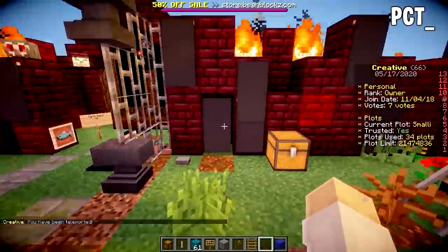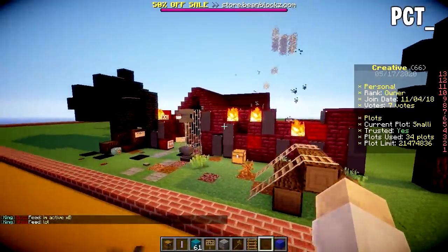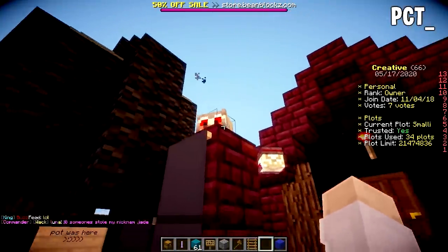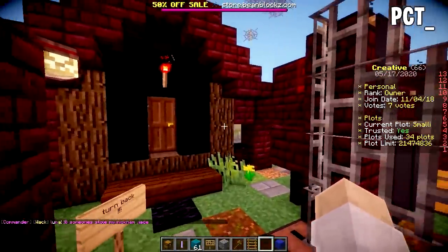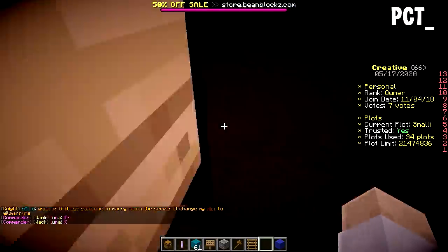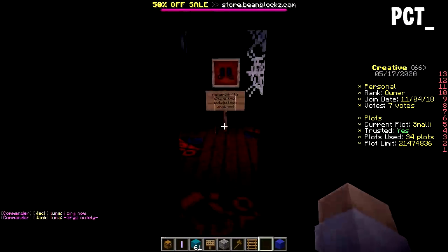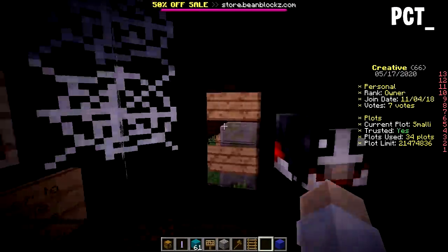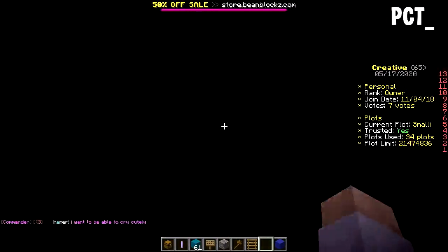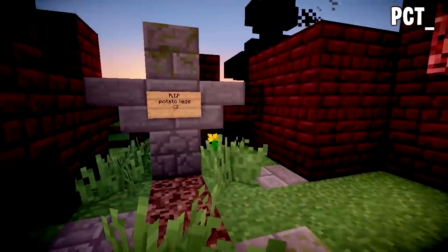Moving on to the black house — this is a bit crazy. 'Turn back, PCT was here.' We've got some black trees, a very black house with some Nether brick. It looks very dark in here — skulls around, an owl sitting there. Inside there are trees — that's terrifying. Very claustrophobic. We've got spooky skulls, Michael Myers, Jigsaw, a note saying 'remember to shave the potato legs.' There's even a garden with some gravestones. Potato legs and orange juice. I love the sort of crazy design.